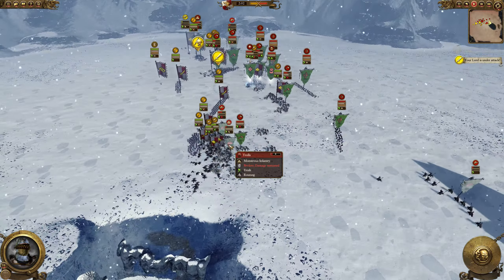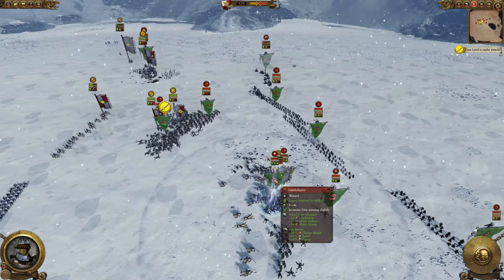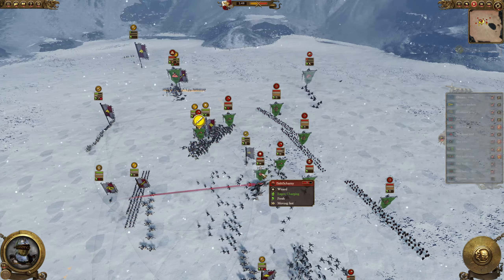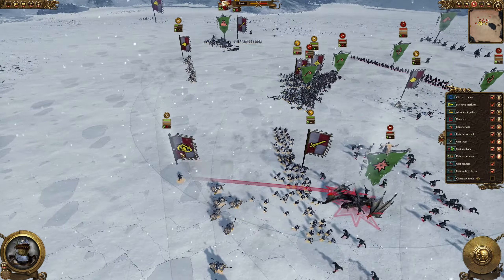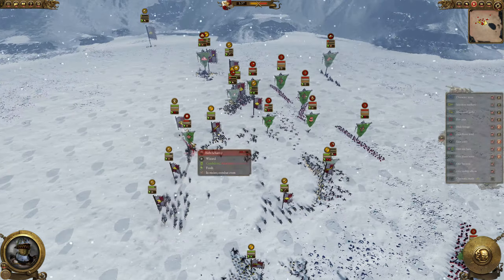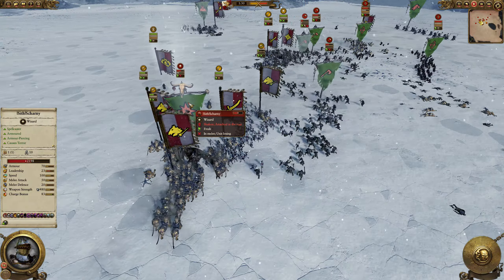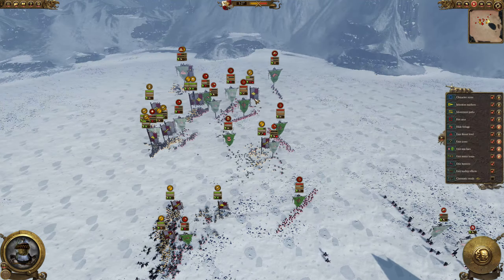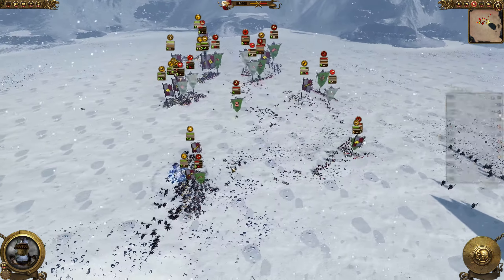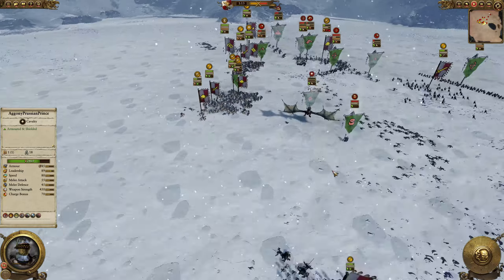I've got more demis rolling in — Orc Big'uns are off the field, trolls are probably going to die to spearmen. More of my demis are getting rid of the remaining Orc Big'uns and the Savage Orcs. The general did a lot of damage to my demis, which is expected. I have my Witch Hunter — I accused the general earlier and now I'm shooting him down. My demis are charging into the general and doing massive damage because they have bonus versus large — look at that HP drop.